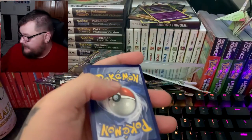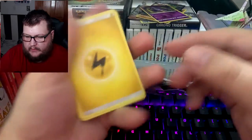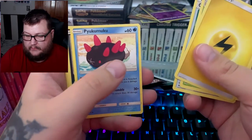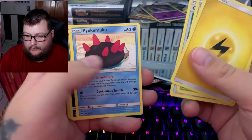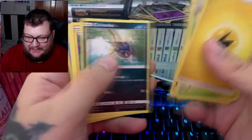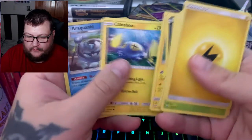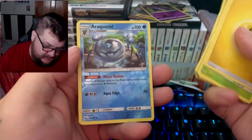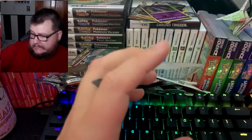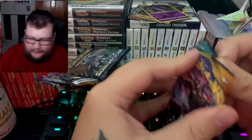Looks like it is a green code — nothing good there. We got Dartrix, Great Ball, Sandile, Piplup, Carvanha, Togedemaru, Chinchino, Araquanid, and Bruxish. Good god, we're doing terrible.